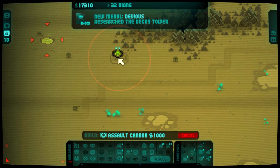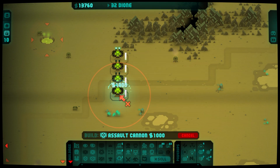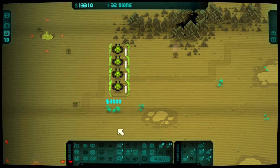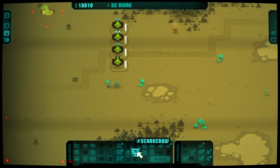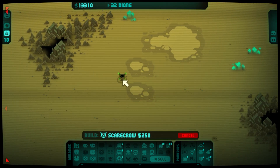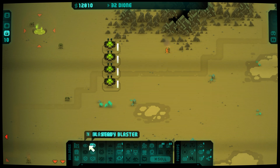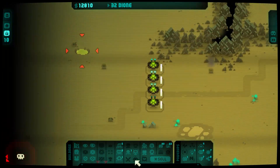The assault cannons were good, but not good enough. I think if I line a bunch of these guys up — do a scarecrow here and here — hopefully that'll just kind of keep them away. They'll funnel up here. Might see if I can get some more proper defenses down.